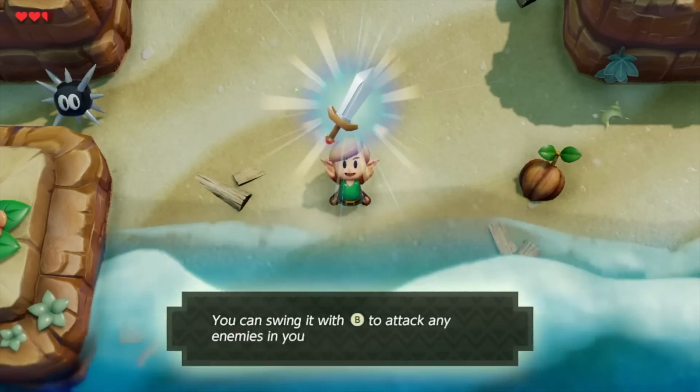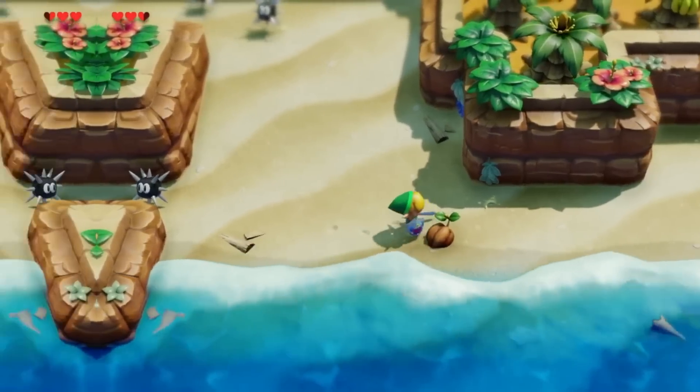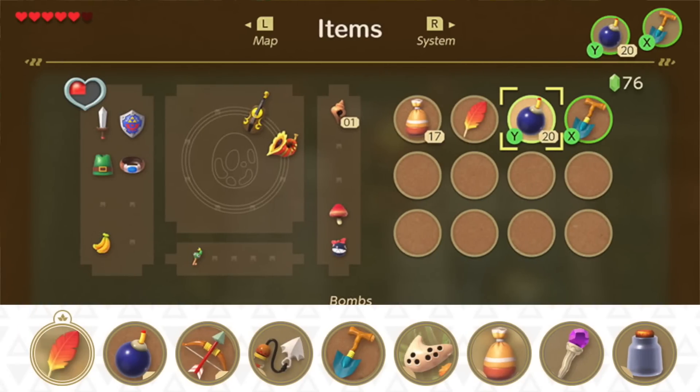A is your action button, B is your sword, R is to block, L is to run. The Y and X buttons are going to be for your other items, such as your magic powder, Roc's Feather, bombs, shovel, ocarina, hookshot, bow and arrow, magic rod, boomerang, and fairy bottles.